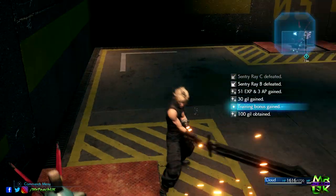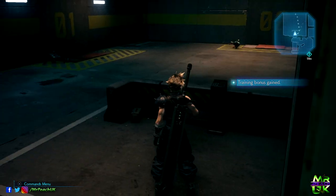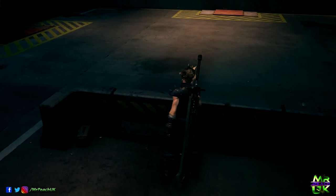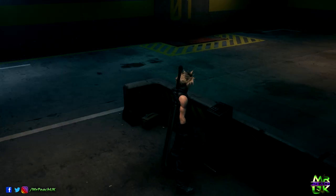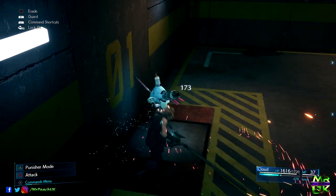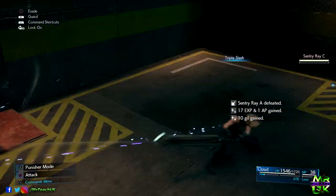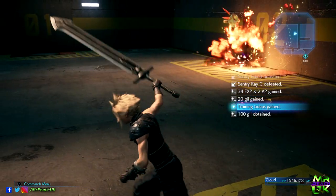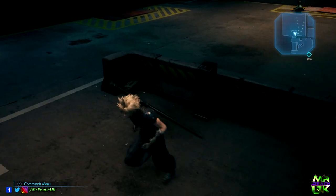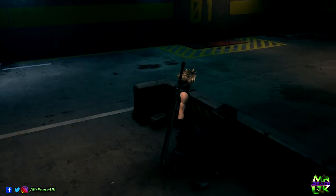So what I've done is I've actually battered the first turret as quickly as I could, and then by that point I had an ATB gauge filled and I used Triple Slash. You can actually bookmark Triple Slash — you can assign it to your quick press buttons, which is what I did, so I didn't need to navigate menus. Eventually I just literally needed to press the Triple Slash combination I'd selected. It probably takes on average about 10 seconds to kill three of them, and with waiting for the button it's around 20 seconds between each fight.